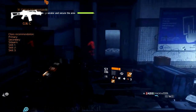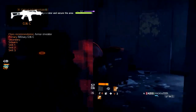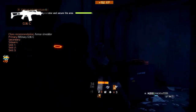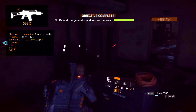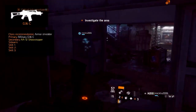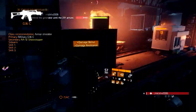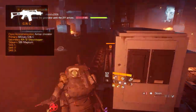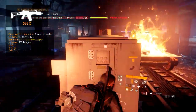The recommended class is based on shredding through armor. For your primary, equip the Military G36C with the recommended modifications. Back this up with the Showstopper automatic shotgun to be effective at closer ranges while maintaining armor shredding. Note that this weapon will be released in future updates. For the sidearm we recommend the 586 Magnum, which serves as a powerful backup to finish off enemies.